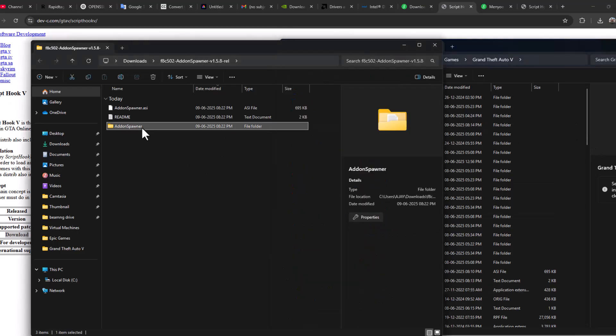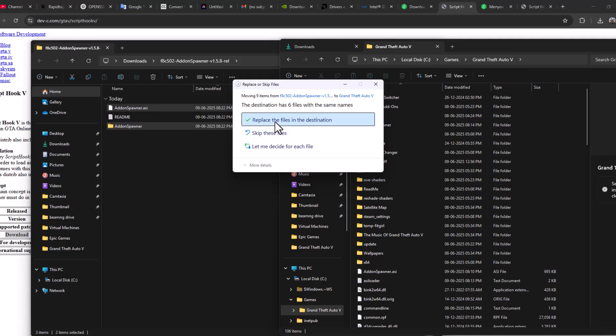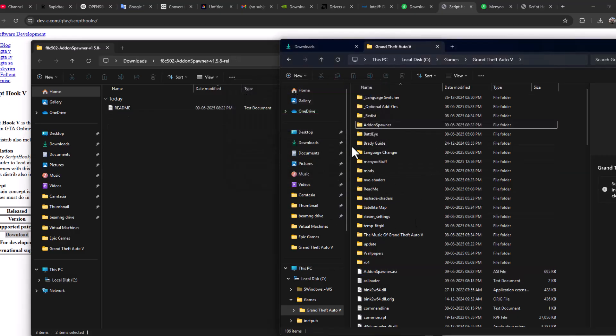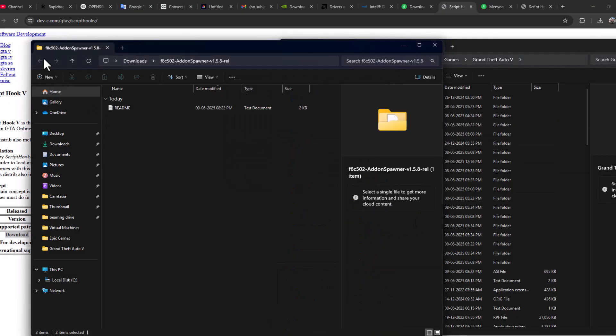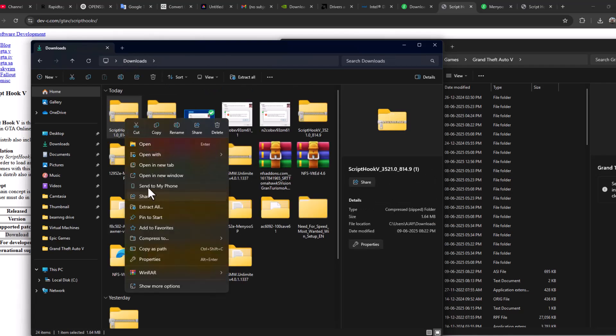As you can see, copy the add-on spawner .asi file and the add-on spawner folder and move them to the game folder. Select Replace the File in the Destination. Then go back to Downloads, right-click on the Script Hook file and select Extract All.